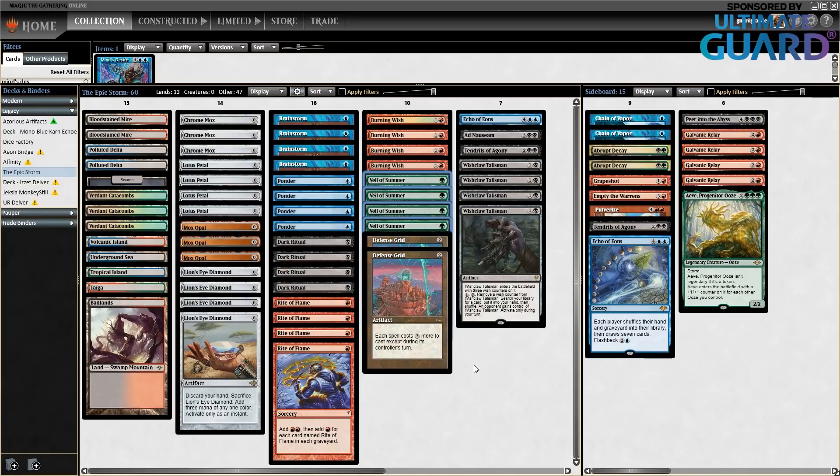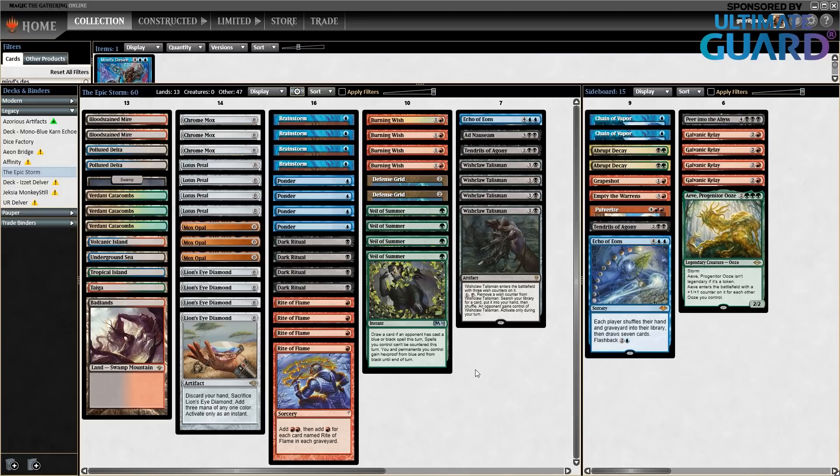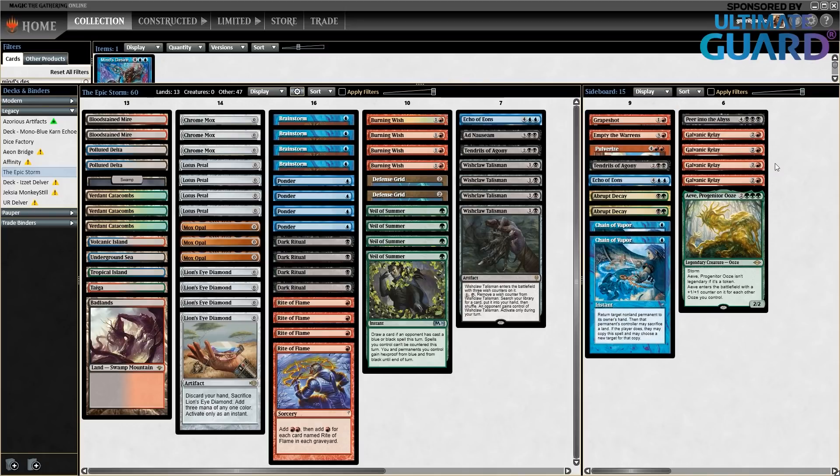Legacy is a format where Counterspells are very powerful, and if a deck doesn't have Counterspells, well, that means you're probably the favorite already. You can just draw a lot of these and be in a worse position than normal, but you can still cycle them out for Chain of Vapor, Abrupt Decay, or maybe a couple of Galvanic Relays. So yeah, that's the deck — let's head down to a League with The Epic Storm.